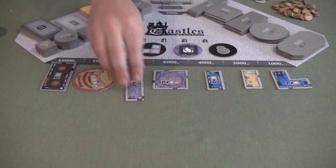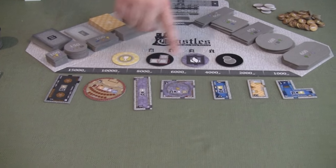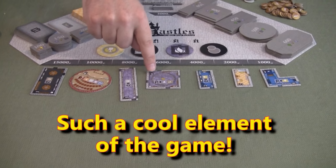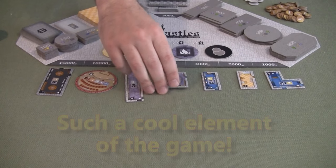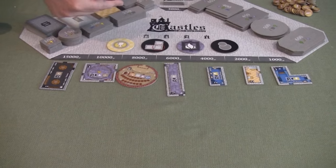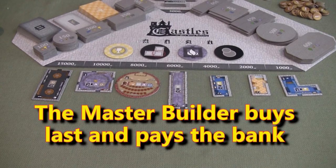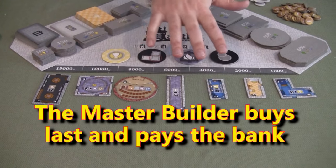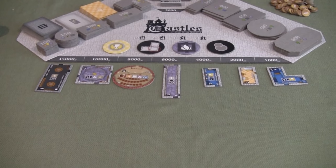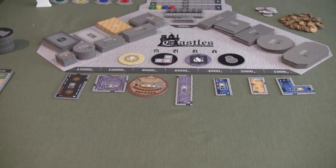As you get further along in the game, looking at what other players want may help you price rooms, because the other players pay that price to the master builder. So if I think the red player really wants a particular room, I'm going to price it at 10,000 - when he buys it he pays me 10,000, which gives me money. That's how the master builder sets the prices, though players may balk and buy a cheaper one instead.